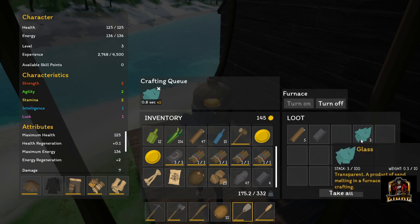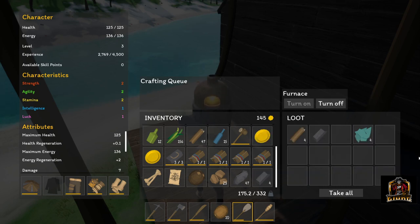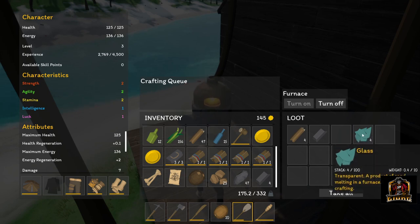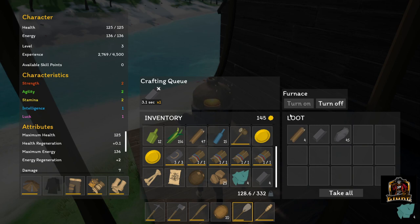And there we go — we've just created four pieces of glass using the sand that we had on us. It looks like it takes three sand to make one glass. So again, if you want to start smelting iron again, take that out of there and you can put the iron back in and it'll just start making iron again. You cannot have two things going at once.